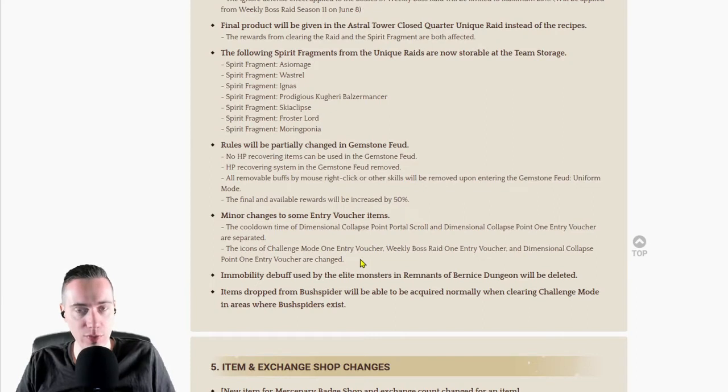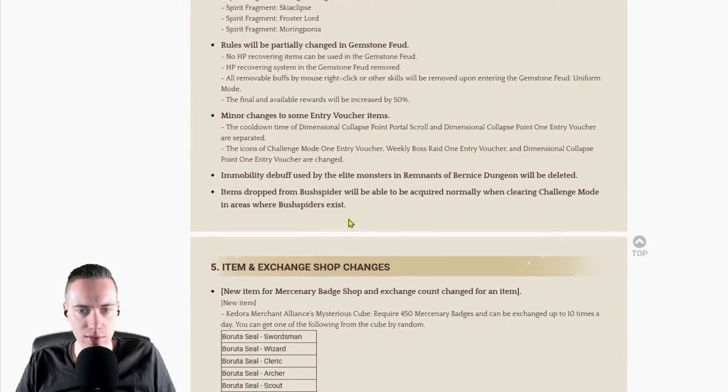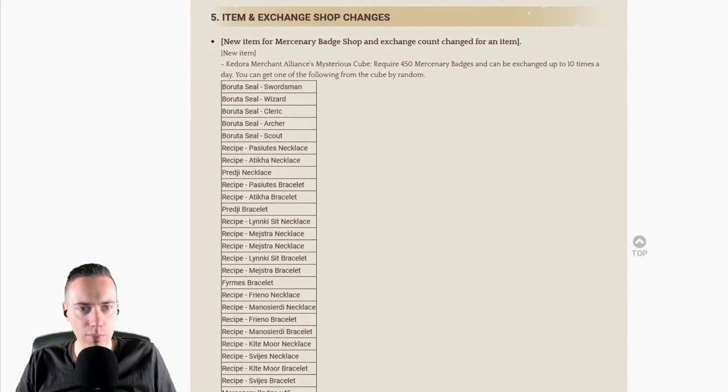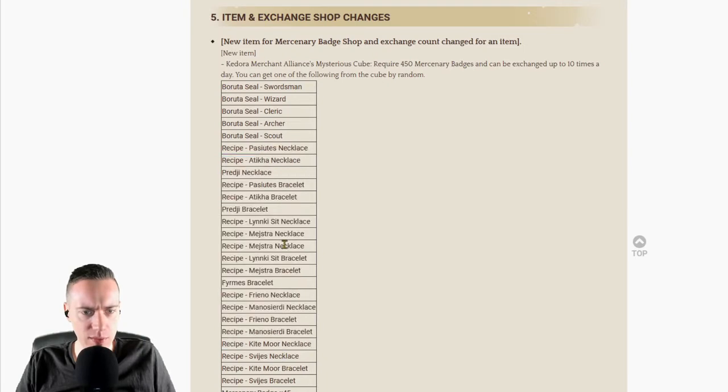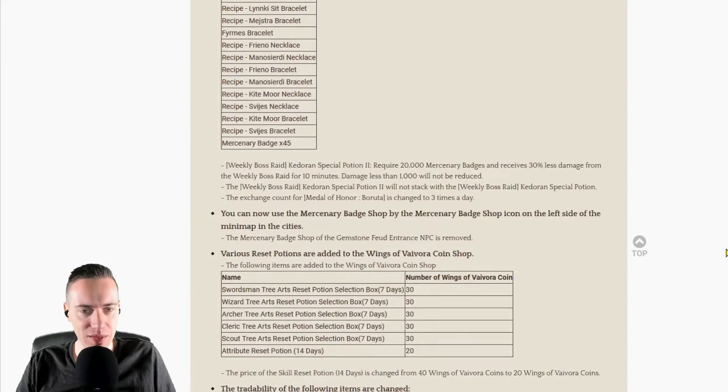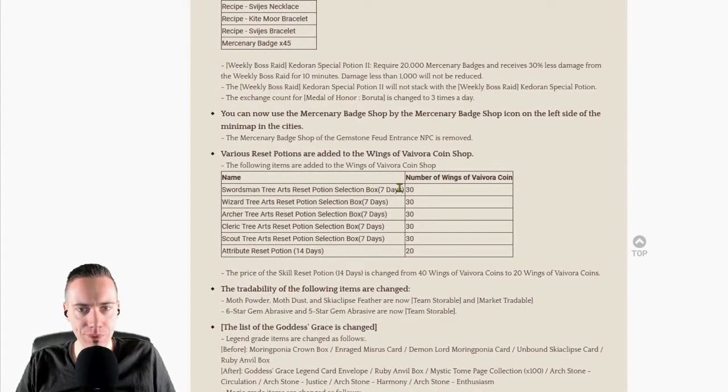Some changes to Gemstone Feud and minor changes to entry voucher items. Dimension collapse point scrolls and entry voucher items are separated, and icons of Challenge Mode, weekly boss raid, and dimension collapse point entry vouchers are changed. There's also a mobility debuff needed in the furnace dungeon. New items from the mercenary patch shop — the Kedora Merchant Alliance mysterious cube requires 450 mercenary badges and can be opened up to 10 times a day for random items.